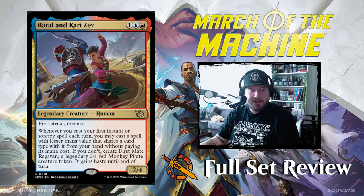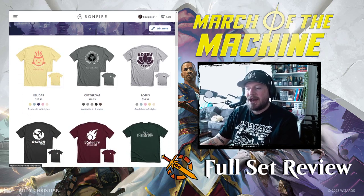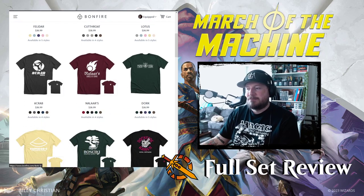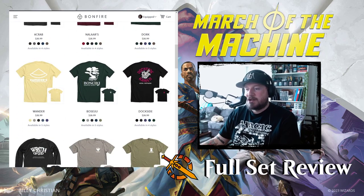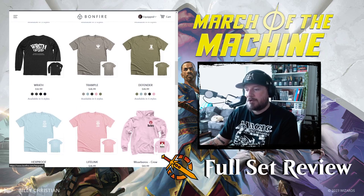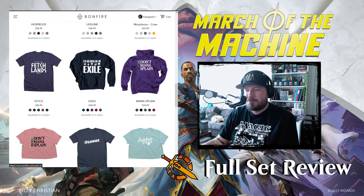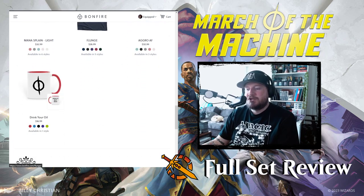I just wanted to start out talking about our new merch shop. Equipped Creatures is live at Bonfire.com/store/equip. We've got a Zendikar series, a Mana Dork shirt, a working Kamigawa series — three of the colors from Kamigawa — a Wrath of God shirt, and some keywords: Trample, Defender, Hexproof, and Lifelink. We've got a Boros shirt, a Fetchlands shirt, I'd Rather Be in Exile, Don't Manasplain, Aggro AF, Flunge, and Mommy's World's Best Boss Mug.